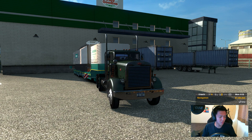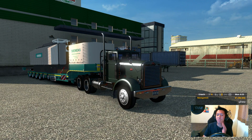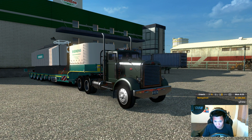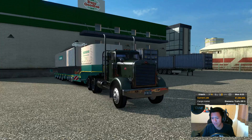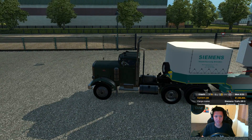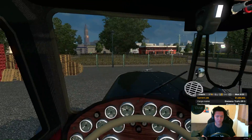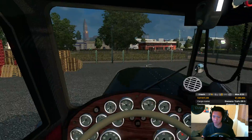What is up guys, Barry here. We are playing ETS2 today with the Peterbilt 351 and the Siemens Portable Transformer, which is 95 tons. We are running 400 horsepower with this truck. Both of these are mods, so I will link them down below if needed.